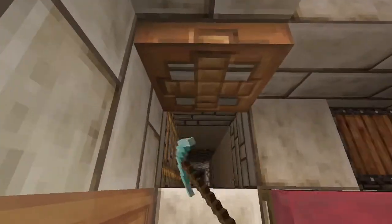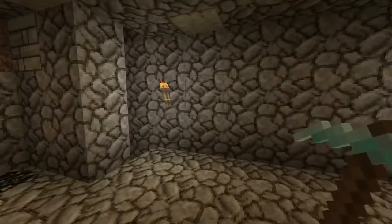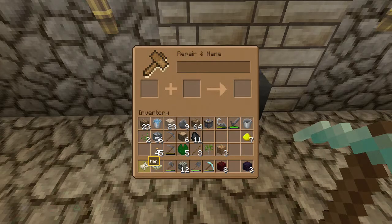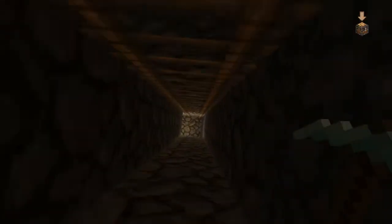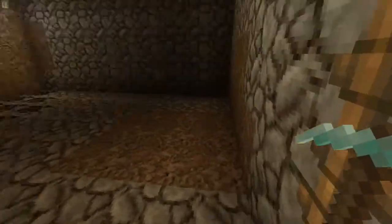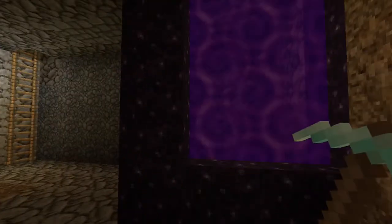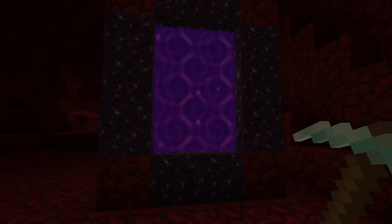But here we have a trap door which leads deeper underground. This is basement one, where I've got an anvil where I can repair things. Then we go further, deeper underground, which takes us to the Portal Room. Let's jump into the Portal and see where it takes us. It takes us into the Nether, obviously — ta-da! There's the Nether Portal for that Alvagran Portal.